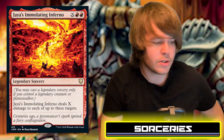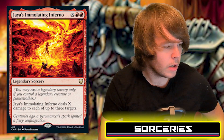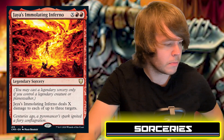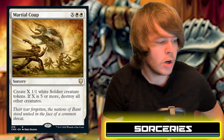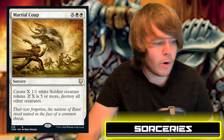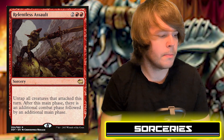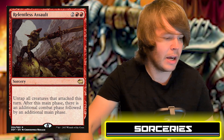There are four sorceries in the deck. Geyer's Immolating Inferno costs red, red, and X — a legendary sorcery that can only be cast if you control a legendary creature or planeswalker. It does X damage to up to three targets. Martial Coup costs white, white, and X — create X 1/1 white Soldier tokens; if X is five or more, destroy all other creatures. Relentless Assault costs red, red, and two generic — untap all attacking creatures; after this phase there is an additional combat phase followed by an additional main phase.